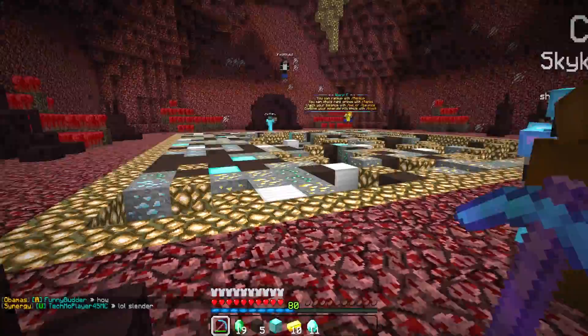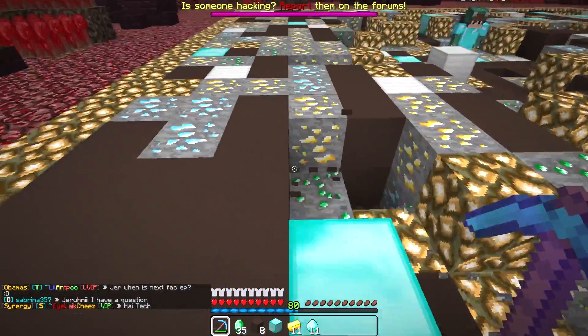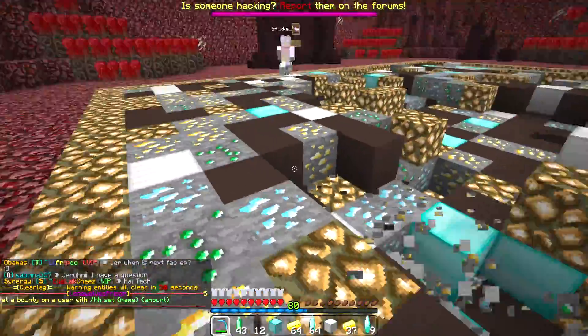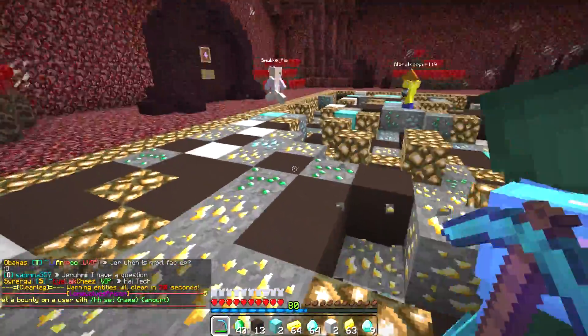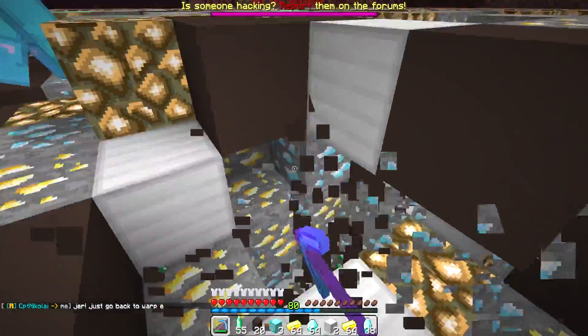I've realized that using this pickaxe, my inventory fills up a lot quicker when mining ores because of the higher Fortune enchantment — didn't really think about that, but that's cool. Each inventory fills a lot quicker than before. The last few questions I've chosen today are pretty straightforward.